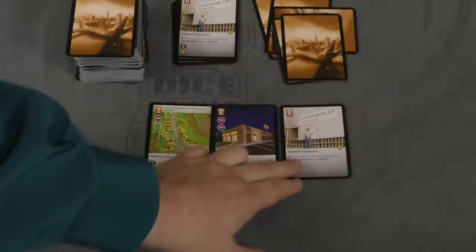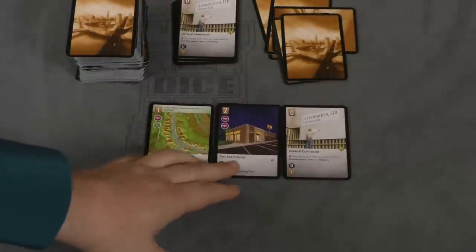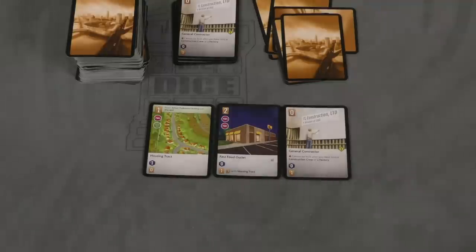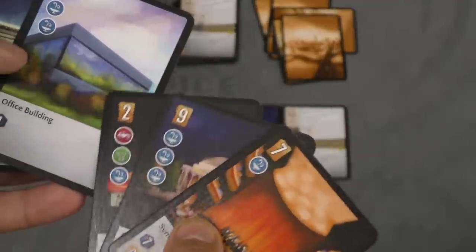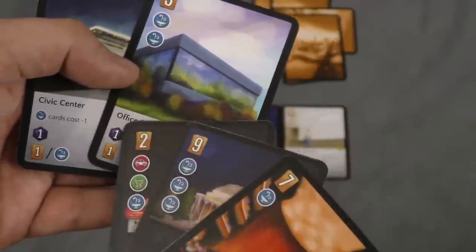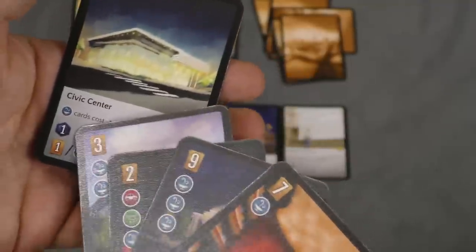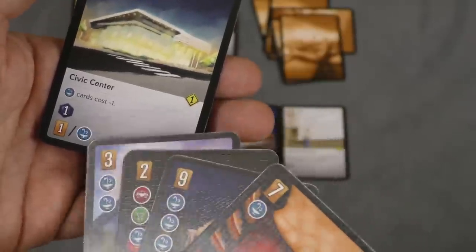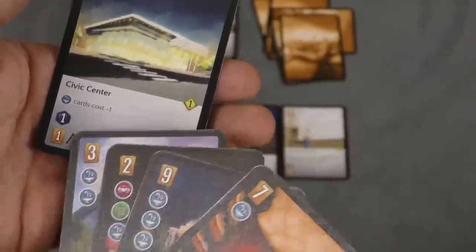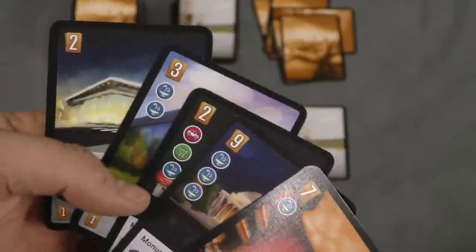Again, I'm going to score a victory point for the round. I only have three victory points — not a lot — but now I'm drawing three cards. Now I have a lot more options. I could build this office building: that's a point and a card. This one says cards with fountains cost one less, and gives me a point plus a card for every fountain I have. I don't have any fountains yet.